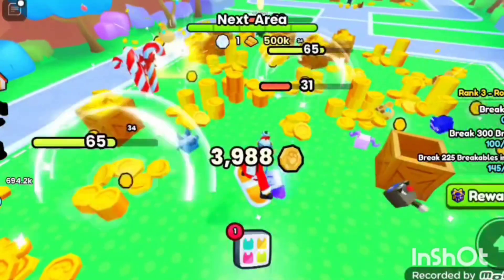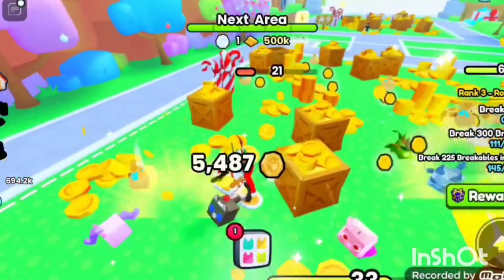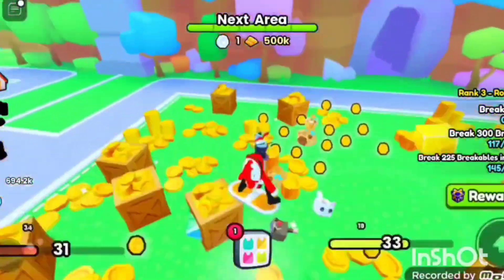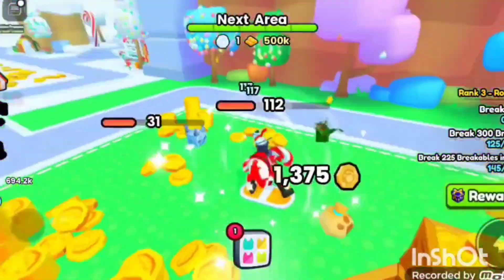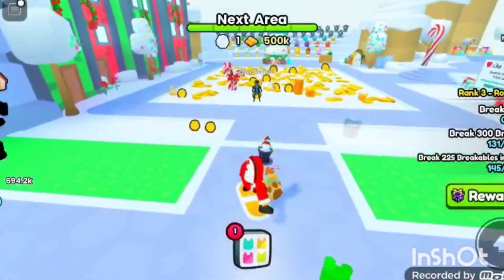You yourself are a pet, so you can tap it multiple times and damage it yourself — instead of tapping it and having your pets go to it. You can break it yourself. I can buy the next area now! Already? Yeah. When you press it, it'll freeze and then shatter. Whoa!